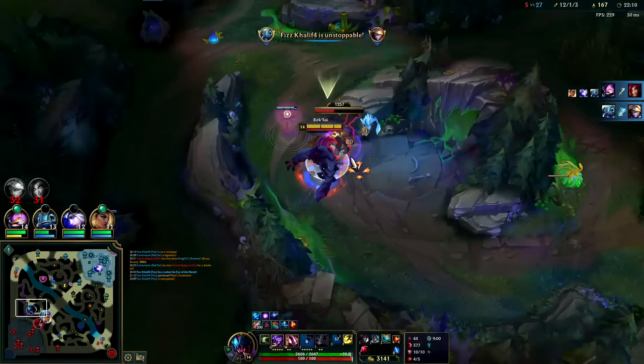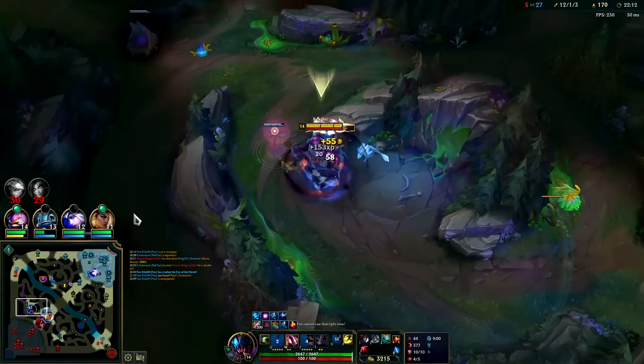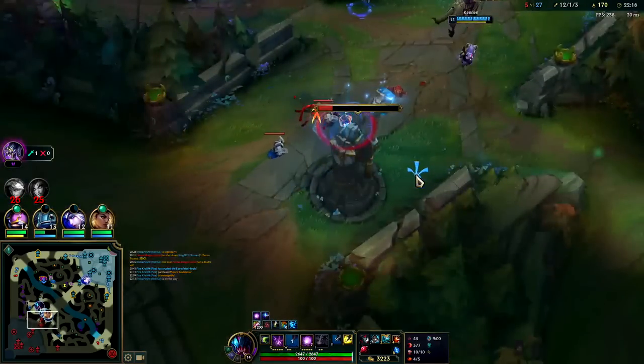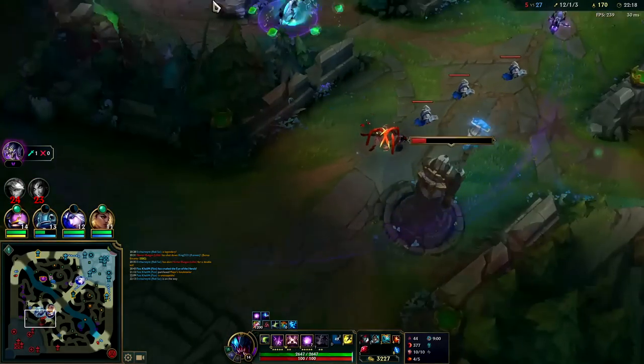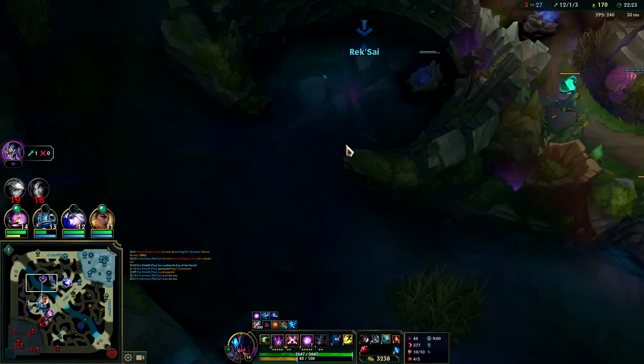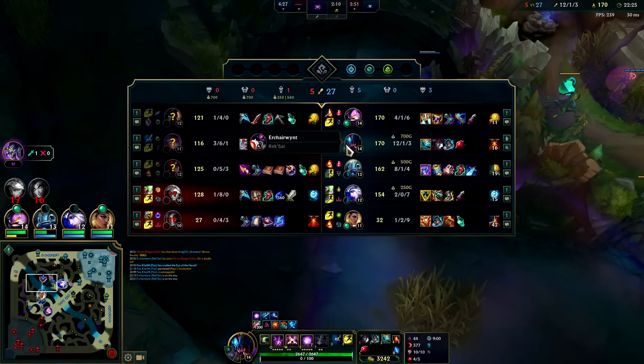Auto into Q - teammates are doing stuff. We could Baron off that, but just keep playing for drags. We don't really need to do dives honestly.